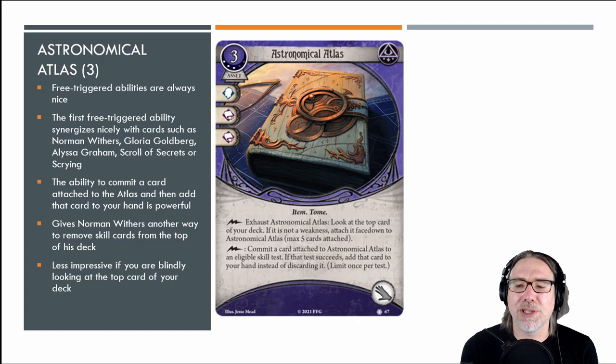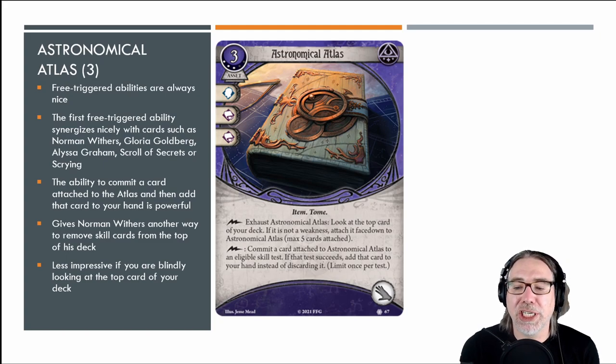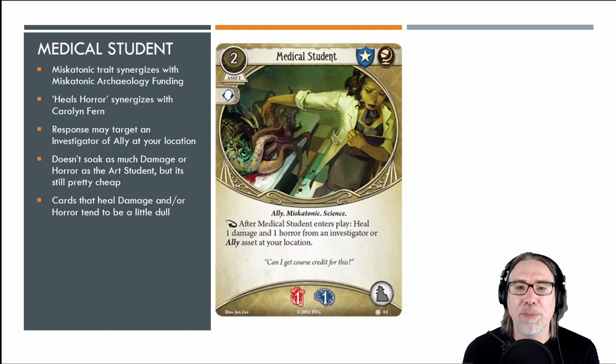If you're not playing Norman or Gloria, or aren't using deck manipulation tools, it's going to be a lot less impressive blindly drawing cards from the top of your deck. I'm not sure I'd be willing to pay three experience points and three resources for that level of variability. But Norman or Gloria could get a lot of value out of the Astronomical Atlas. If a future mystic investigator who loves skills comes along, this tome would be right up their alley as well.